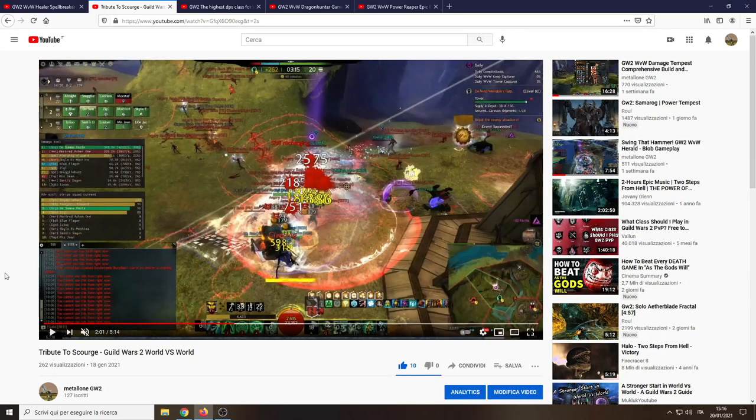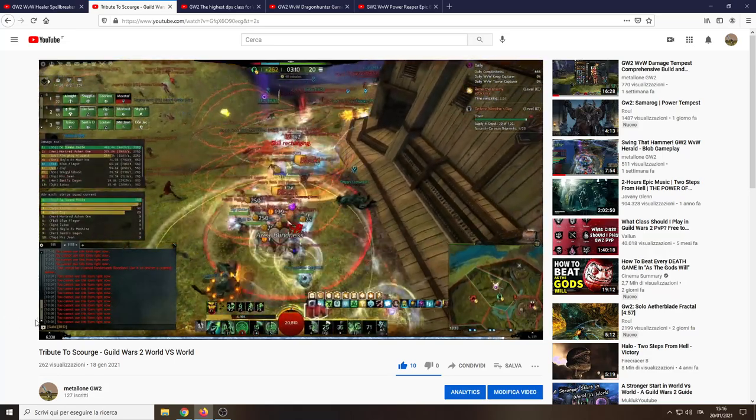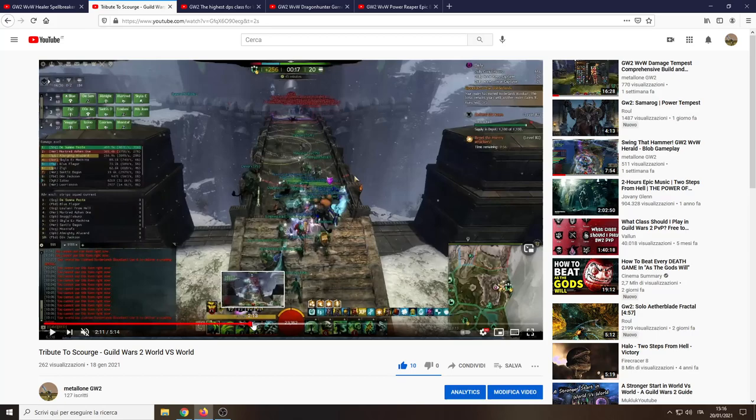Here I have a kiting clip on the scourge — this is another lost fight from a previous clip. I dropped the well of suffering, then the trail of anguish, and the ghastly bridge. The enemy chases us because we are almost dead, but as you see, I still generated some downs there — me and my squad, of course.